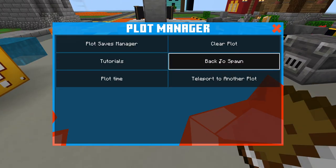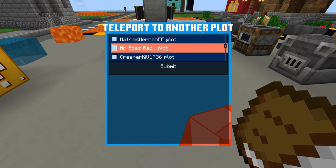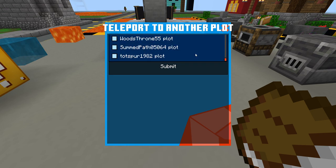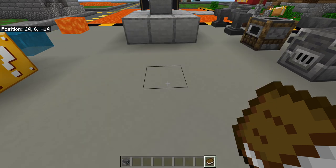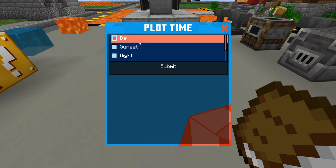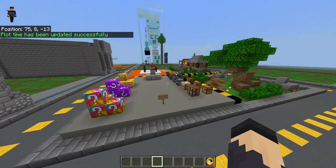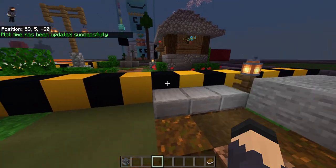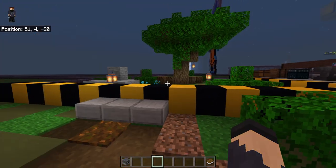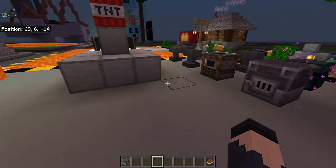There's also 'back to spawn,' which takes you back to the creative mode spawn, and you can teleport to any plot. These are all the people currently online and you can teleport to their plot if you want. There's also your plot time — you can set it to day or night. Right now I have it set to day, but I can set it to night so that whenever I'm in my plot it's night. Night is good for aesthetics, like if you build a village and want to see where the lighting is.